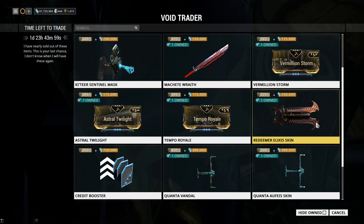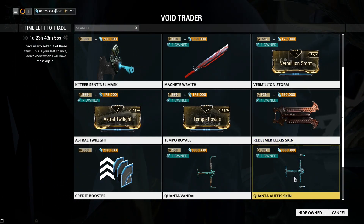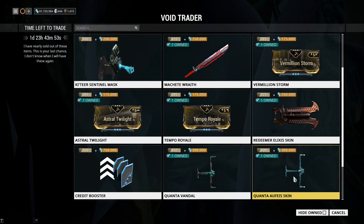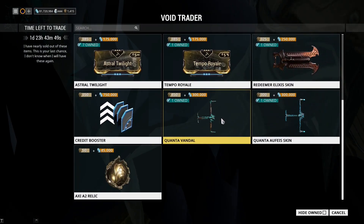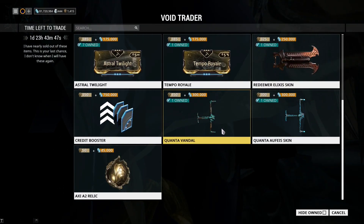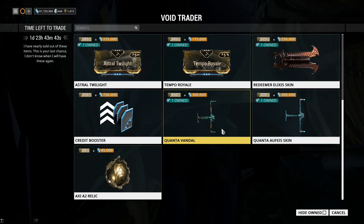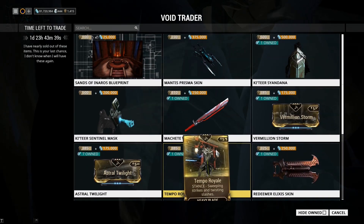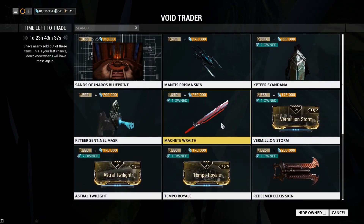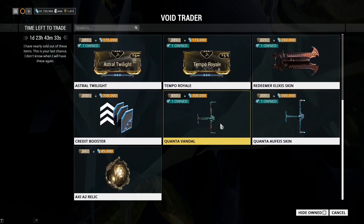The Redeemer Elixir skin is just a skin, same as the Quanta Effurus skin which is just a skin for the Quanta. There's a credit booster and of course the Quanta Vandal itself. Not a bad weapon, but given a choice between 450 Dukats for a decent weapon and 410 for one that's basically just mastery fodder, go for the better one.